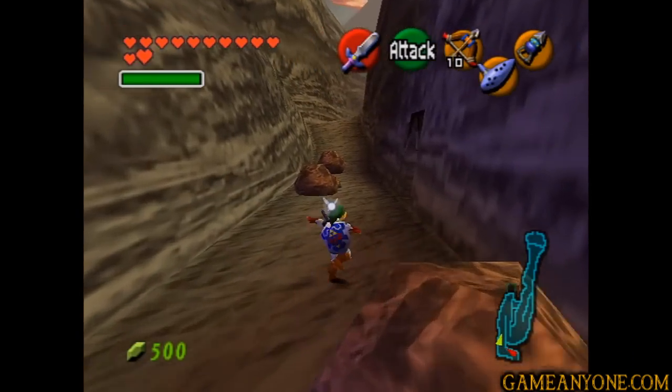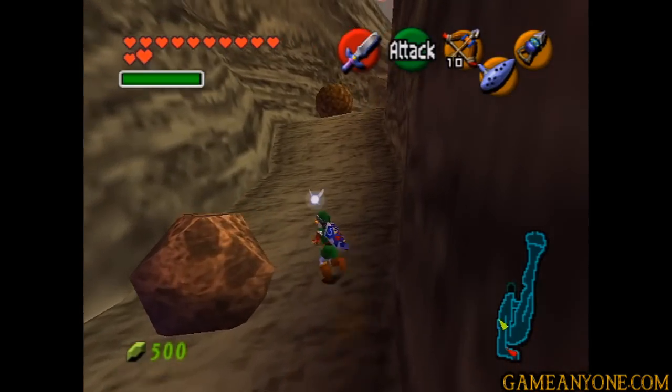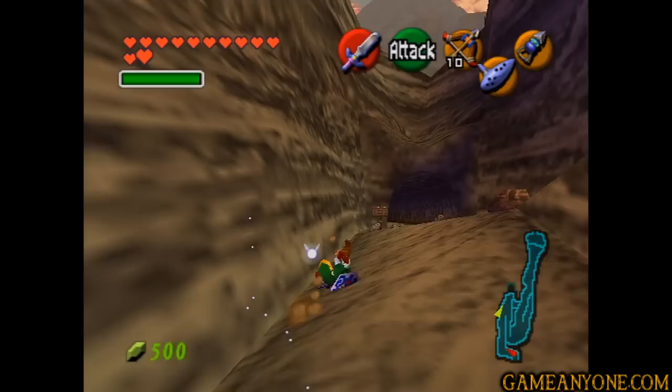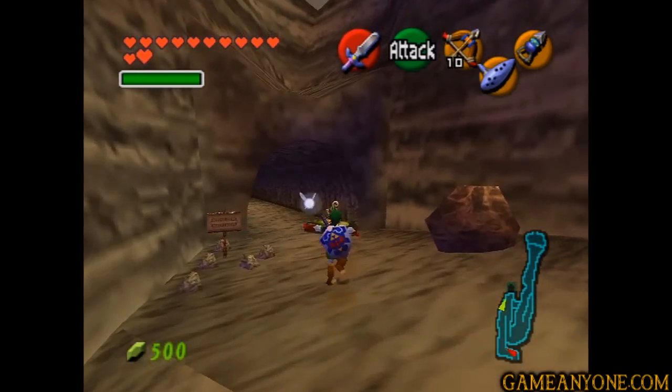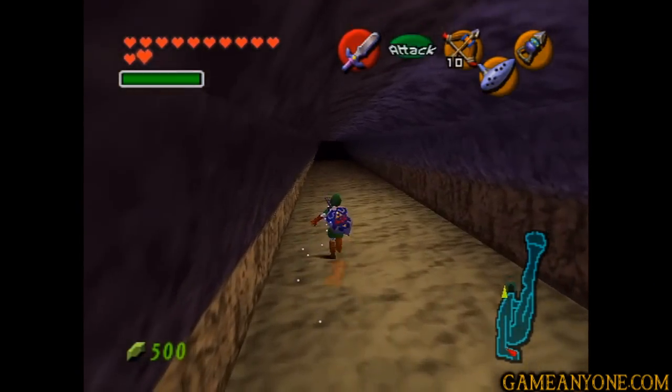We haven't seen this place either since we've become an adult. Pretty much the same, except there's a bunch of big rocks now — and I'm not just talking about laying there, they're actively rolling towards us, which is kind of interesting. But for now, we're just going to ignore them. You can also see our magic bean has sprouted there, so that's cool. But we're also going to ignore that. We're going to head back into Dodongo's Cavern, like I said.